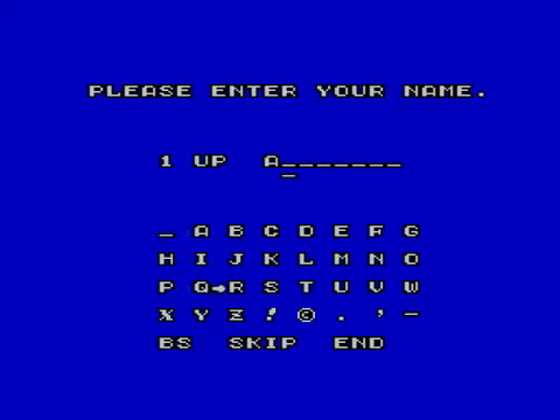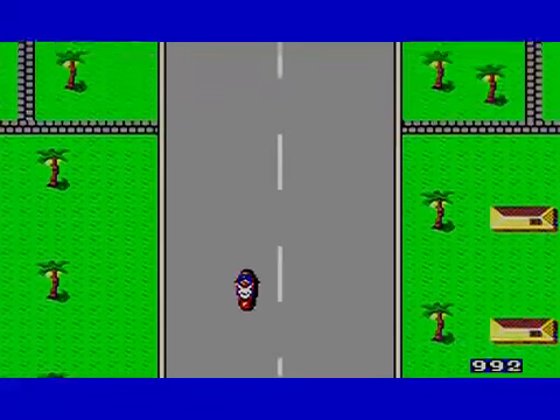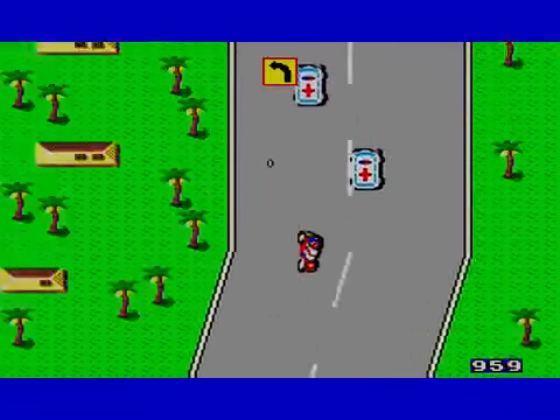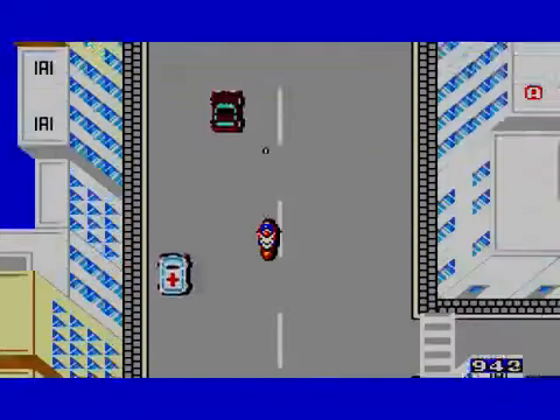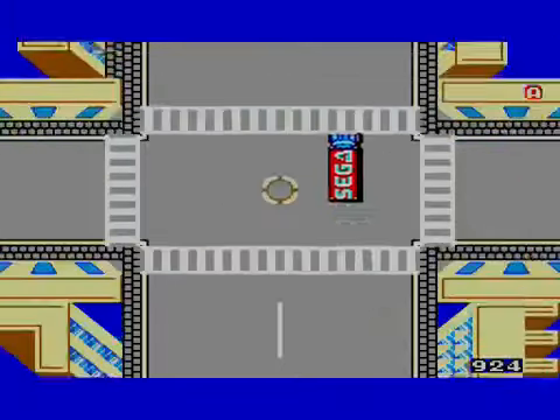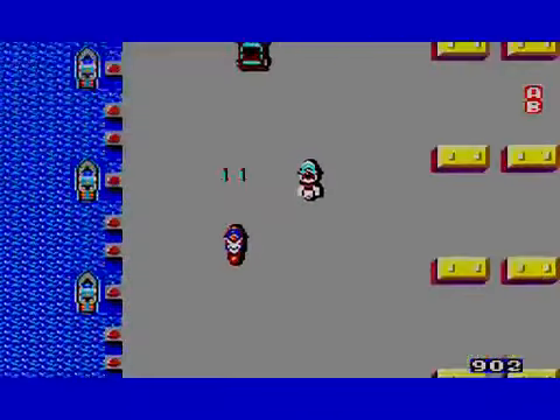The first thing you do is put in your name. One thing that's kind of slick is that they have a copyright symbol. You can die as many times as you want, just as long as your time doesn't run out. Here's my mission from the president: sink the subs. Start off on a motorcycle with kind of a weak weapon. One thing that's different about this game is you collect letters. You get a better weapon from the truck, so I come out with a better weapon — I can kill guys with one hit. I still have a crappy motorcycle, though.